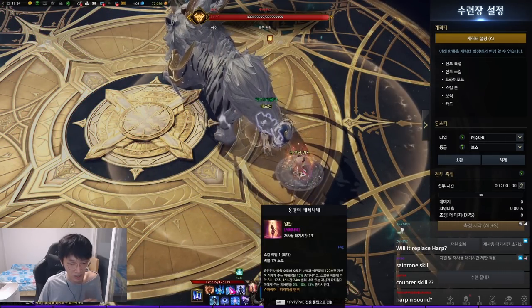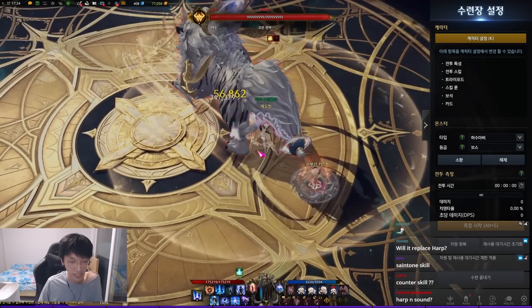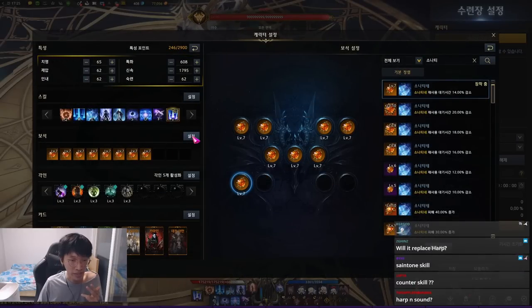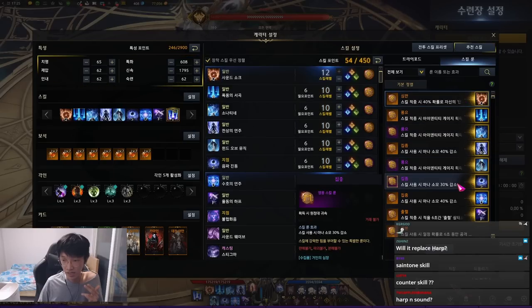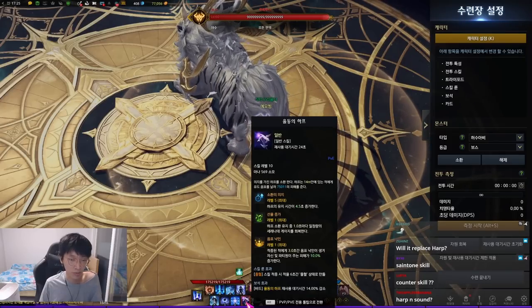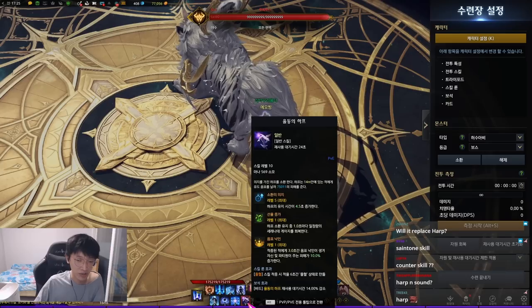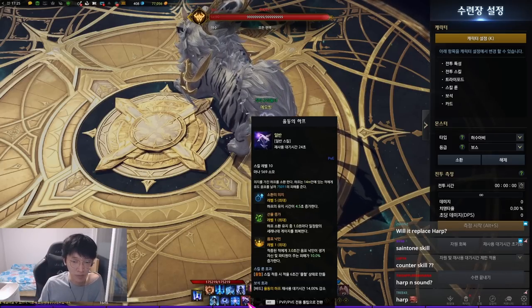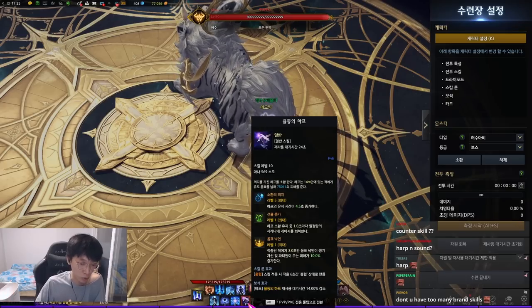Second in this skill set, I believe, is Sonatine and Wind of Music, with the Heroic Wealth rune. And the reason I'm using Harp is that among those skills — Rhapsody, Buckshot, and Holick — Harp gives tremendously more meter compared to those three skills. That's why. Harp also applies the brand every time it hits.